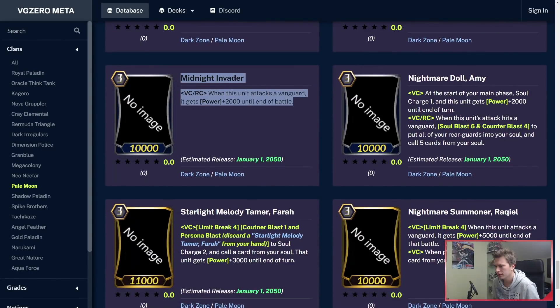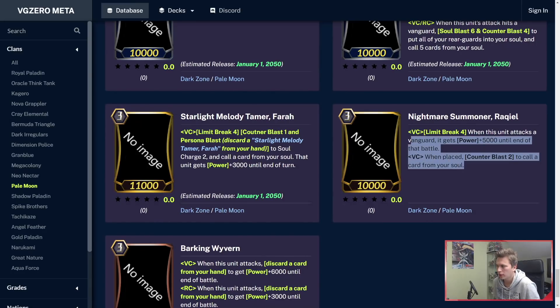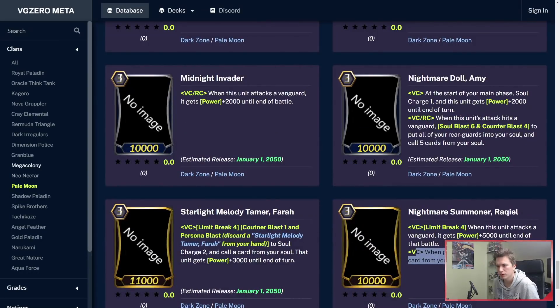Midnight Invader is a 12k attacker. Nightmare Doll Amy is the Mega Blast. Starlight Melody Tamer Pharah is also very popular — Limit Break 4, Counterblast 1, and Persona Blast — you Soul Charge 2 and call a card from your soul, and that unit gets power plus 3k. This was also quite popular. You basically get to Counterblast 1 for something and get Soul Charge 2. And then there's your generic Limit Break plus 5k, as well as when placed on Vanguard Circle, Counterblast 2 to call a card from your soul. That's Pale Moon — good stuff.